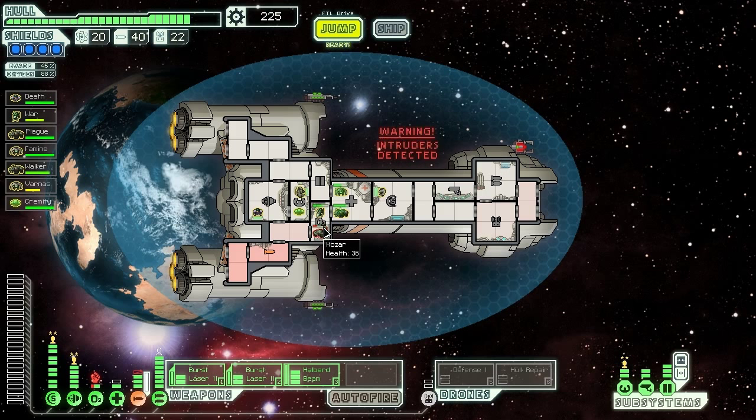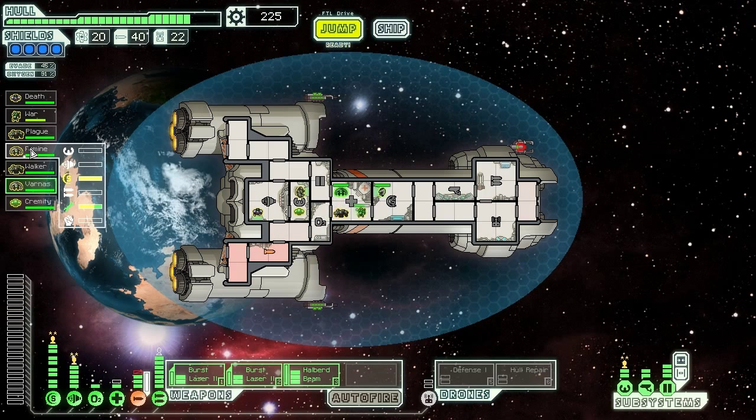As long as you can kill that rock man, I have no problems with you. Keep going, War — you've got a lot of people to kill. Kremity — what a silly name. Alright, Kremity is our newest team member despite having a ridiculous name. We're going to send Famine to go repair that, not that he will be able to get his max level repair skill, but we're going to send him in anyway. War can head back over to his station. Walker's going to stay in here; Varnus is going to get in the oxygen room. Walker moves slower, so I want to keep him as ideally placed as possible, and I need to figure out where I want to put Kremity.